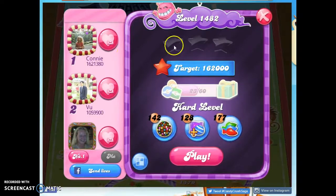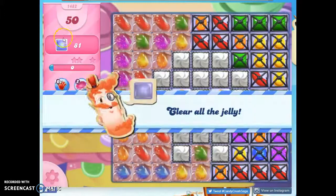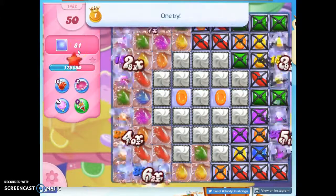Hi friends, this is Susie, your Candy Crush Guru, here to help you solve the puzzle for level 1482, which is a hard level where we have 50 moves to clear out 81 jelly.